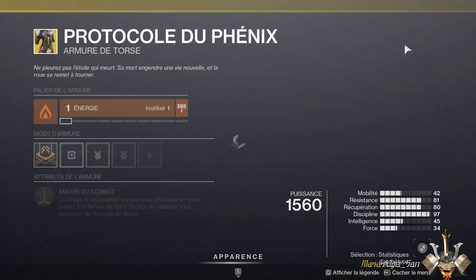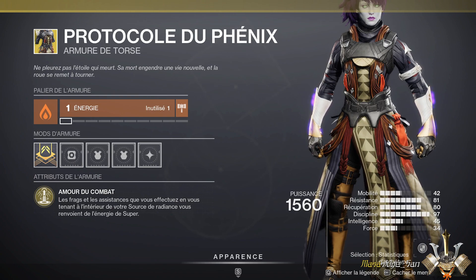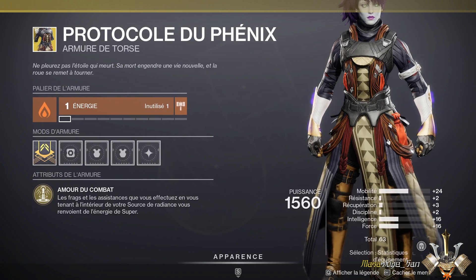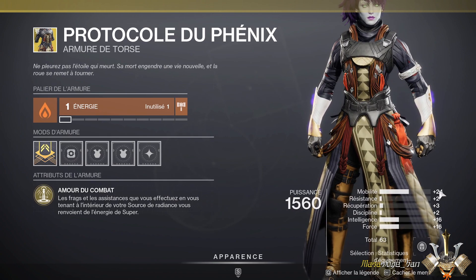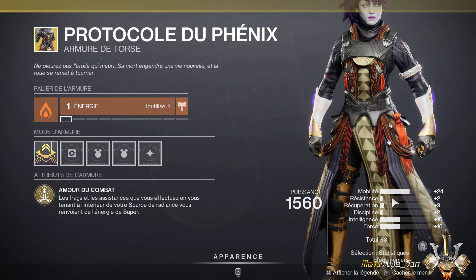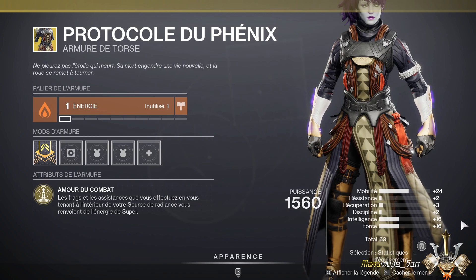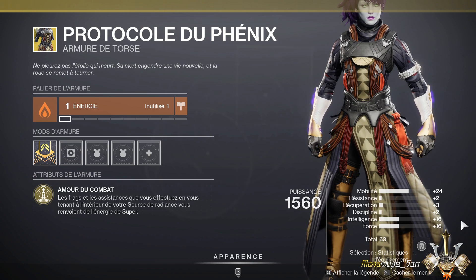Finally, at the level of the Warlock, we have the Phoenix Protocol chest. It is used with the Solar subclass — when you activate your Radiance super, it allows you to recover super energy faster when you get kills inside it. Unfortunately the stats are not great: 24 mobility, which won't serve much for a Warlock chest, and 16 intellect and 16 strength for a total of 63. Like the other two, I recommend buying it to unlock it and re-roll it later with better stats.